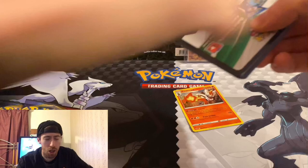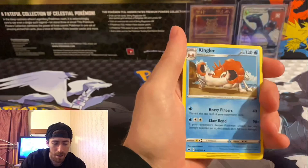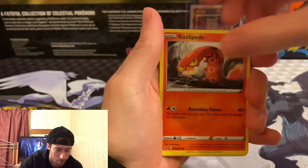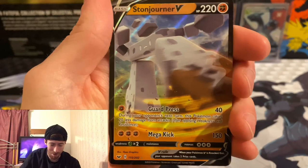If you want some more code cards, follow me on my social medias — links in the description. I'll give you some extra code cards because I don't use them, they're for you guys. We saw it was a white code card. We got a Sizzlipede, Yamper, Clobbopus, reverse Golding, and Stonjourner — that is an excellent card, I like his face, it looks so goofy. Nice pull, let's keep it going!